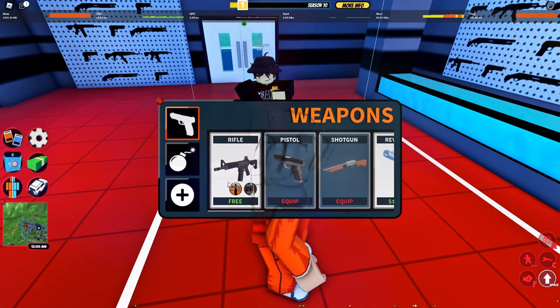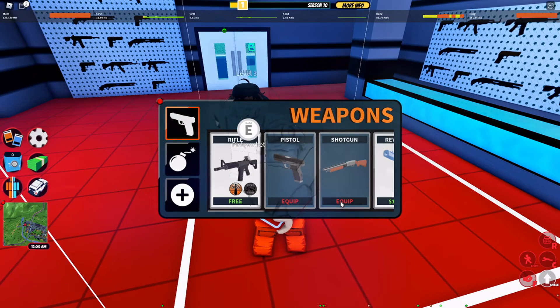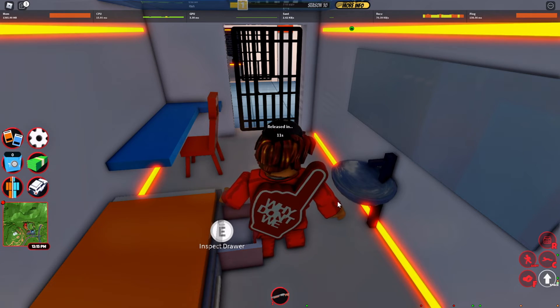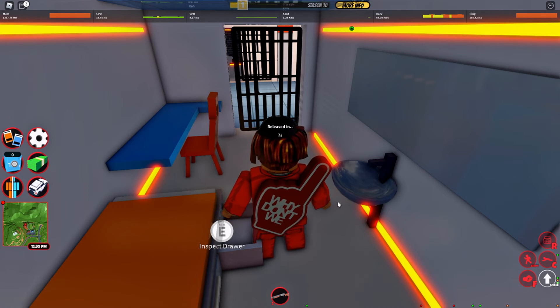He's gonna go in and arrest me. Do not spam this or else you might accidentally unequip it when you're in the jail cell. You just want to time it, and as you can see this is how you attempt the glitch — it took me a few tries.